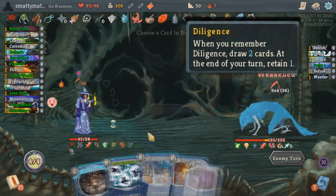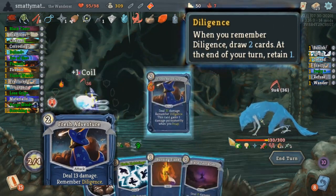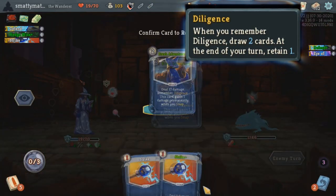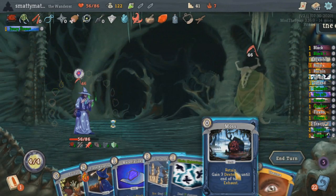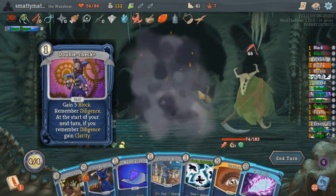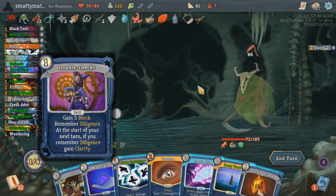Diligence is another memory that can be remembered right away with your Fresh Adventure starter card. When you remember Diligence, you'll draw 2 cards and you'll be able to retain a card at the end of your turn as long as you still remember it. This card draw from the memory can be activated even if you already have clarity of it. An example of another card that remembers Diligence is Double Check, which grants 5 block and remembers Diligence — the upgraded version will give you clarity if you still remember Diligence at the start of your next turn.